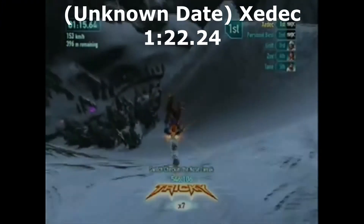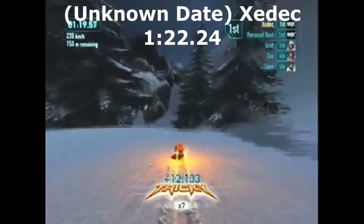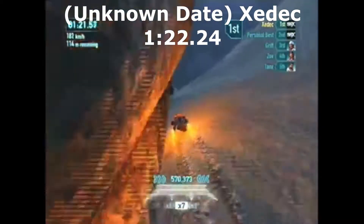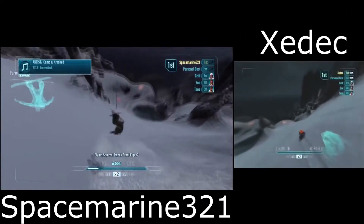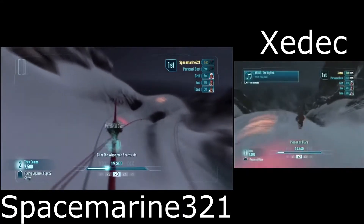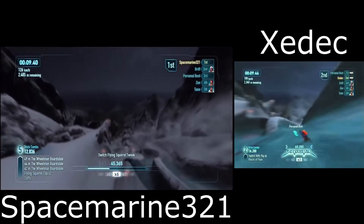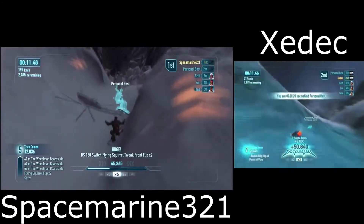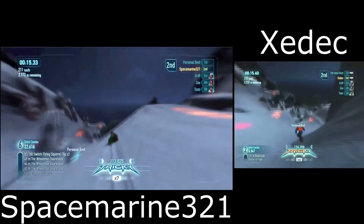The fastest time using the out-of-bounds exploit was by a player named Zedek. He had posted a time of 1 minute 22.24 and used a slightly different line to Space Marine. Zedek went to the right at the start whereas Space Marine went to the left — the right-hand route is what would become the standard line for Bulldog. I'm not exactly sure when Zedek got this time as he uploaded the video much later in 2012.